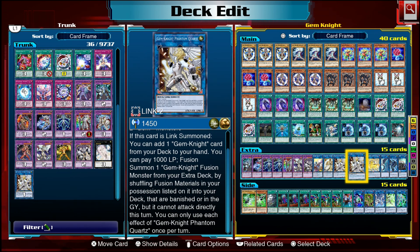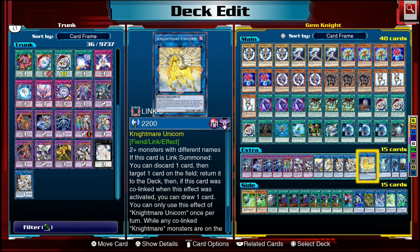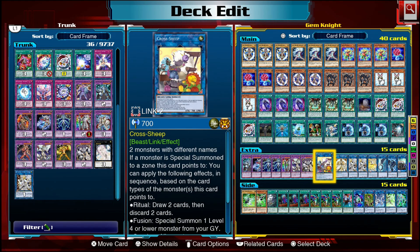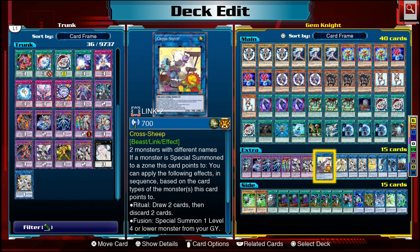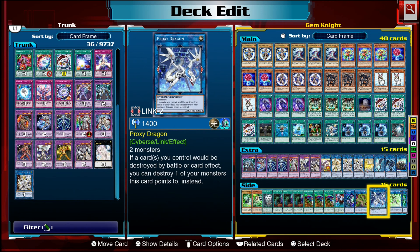Phantom Quartz can also do a fusion summon using cards from your graveyard or banished pile, shuffling them back into the deck — great for summoning Master Diamond or Brilliant Diamond without using monsters on your field, since you want to keep field monsters for the burn effect. Nightmare Unicorn shuffles Master Diamond back into the extra deck to loop it, and Cross Sheep gives you more monsters to the field: if you summon a fusion monster to a zone it points to, it special summons one level four or lower monster from your graveyard.